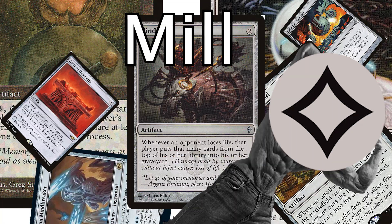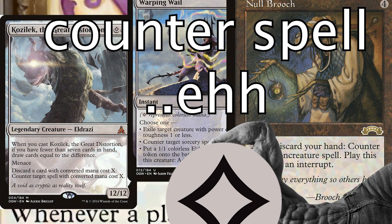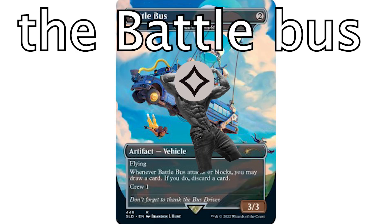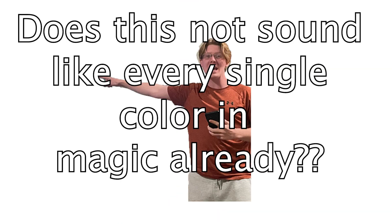Let's also talk about the artifacts of colorless. The artifacts of colorless literally do everything: life gain, mill, equipment, card draw, stacks, flicker, counterspell, board wipe, mirrors, clones, the Battle Bus, artifact equipments that turn into creatures. Does this not sound like every single color in Magic already?